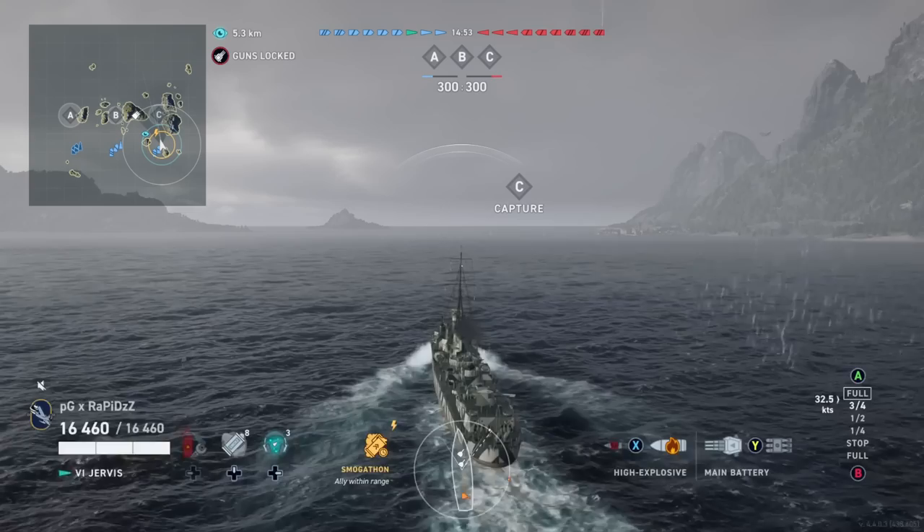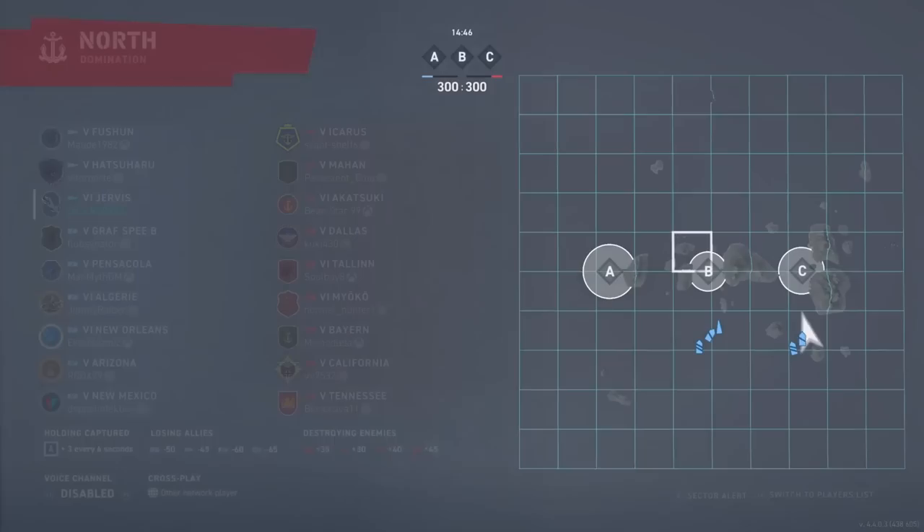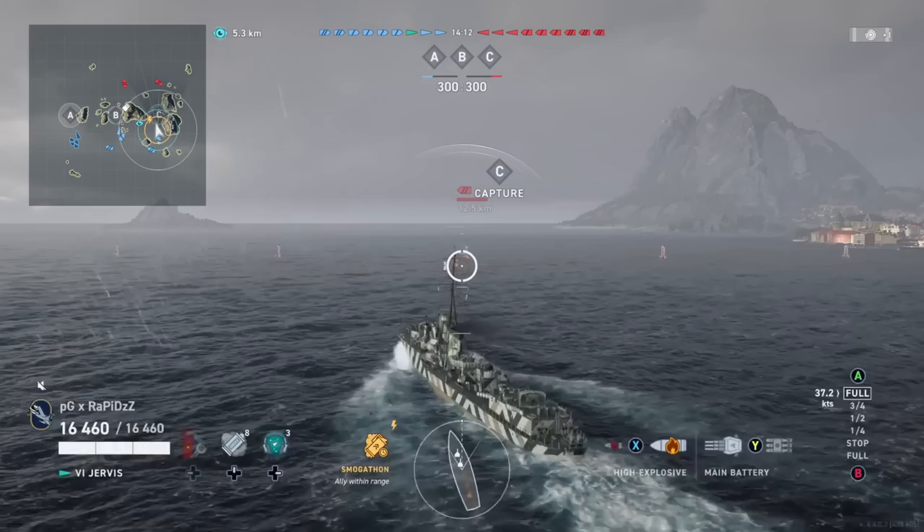So I'm guessing these are the new weather effects, right? I swear they've just made everything gray. I want some bright blue skies with islands with lush greenery and colorful buildings like on Balamori, you know? I mean, I live in the UK — I see enough gray, for god's sake. Maybe it's just me, but I do wish this game was more colorful and visually appealing sometimes.